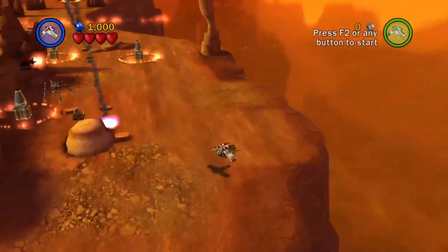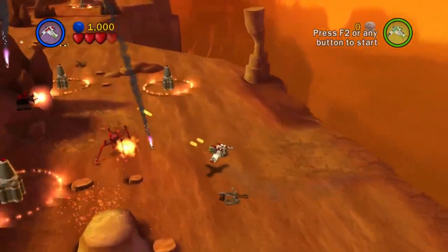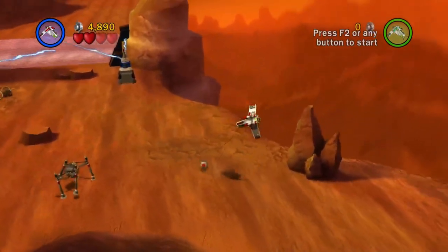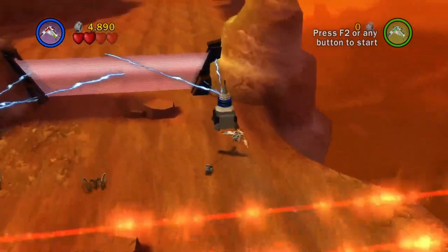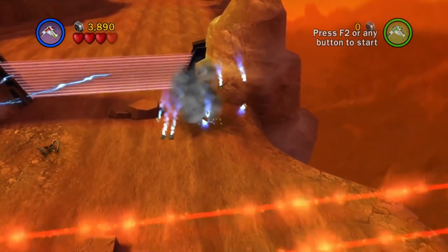There are lasers everywhere that span across the level. Whenever you fly through them, they will damage the gunship, and that is about all they do. If you're towing a bomb behind you, the bomb will just roll under it, so it's not the biggest issue. However, I think lasers definitely do add some theming to the map. They also lead us nicely to the final section, which has a lot of lasers in it.